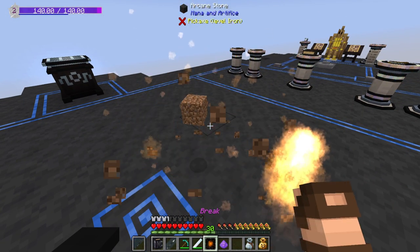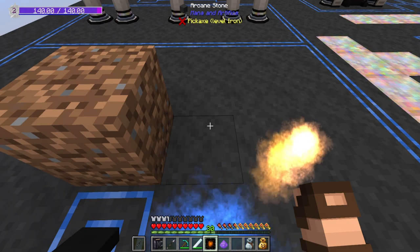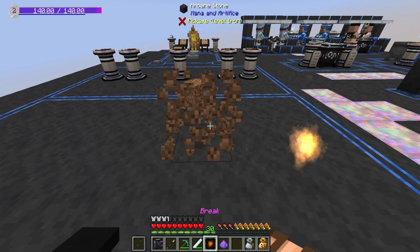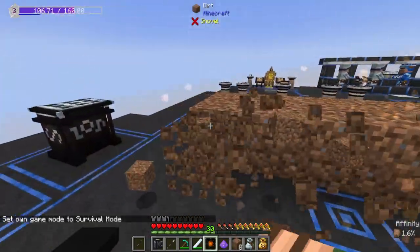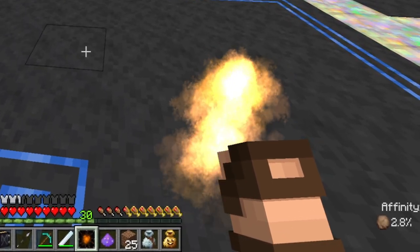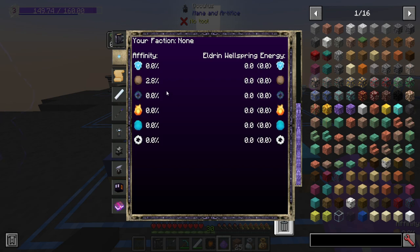Now back in survival mode, when I cast this spell you can see that it will break the item. Keep in mind that at the top right it says pickaxe level iron — this is only going to break certain level items. It doesn't work on arcane stone, but it will work on most other things: stone, dirt, gravel, sand — you name it, it'll probably break it. You can also enhance yourself with more baubles that will upgrade that later on, or increase your spell efficiency. I ended up destroying a whole bunch of dirt, and now at the bottom right corner I have an earth affinity at 2.8%, meaning my earth spells are now going to be a little bit cheaper to cast. But be aware that the more you enhance one affinity, the weaker another affinity becomes — in this case, air is going to be a little bit more expensive.